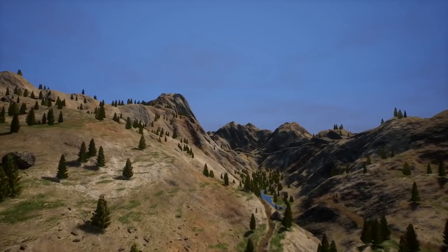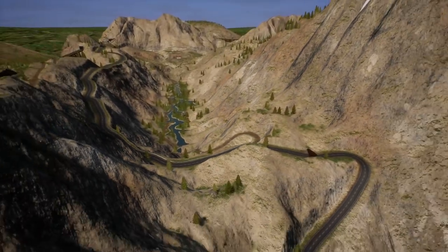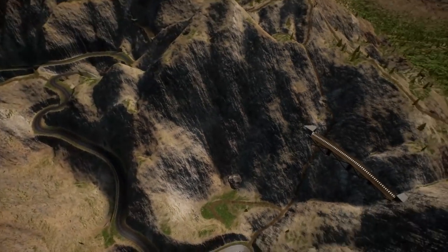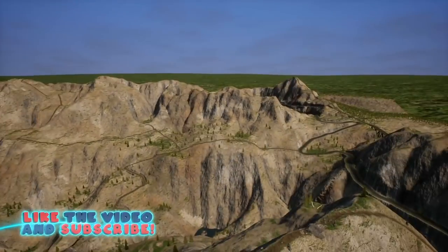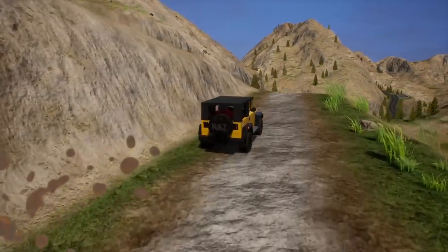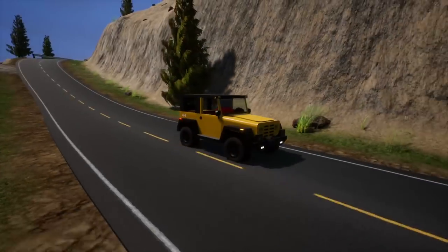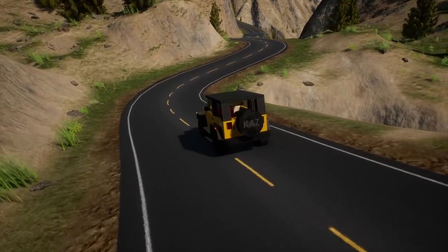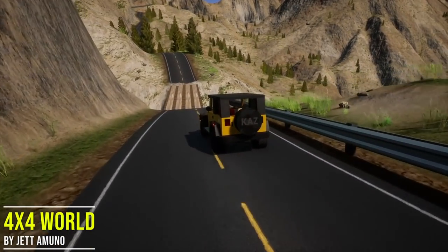This other map caught my eye — it's a 4x4 playground and it's full of awesome things including secrets, off-road trails, lakes, and a train track. We're gonna check this out. If you guys are excited for some custom maps in Brick Rigs, hit that thumbs up. You're probably wondering how to actually install these maps — there are plenty of YouTube videos on how to get them. This 4x4 map is absolutely amazing, it's made by Jet.